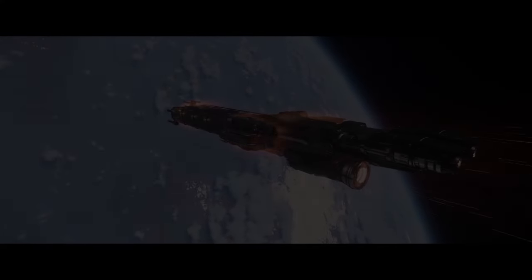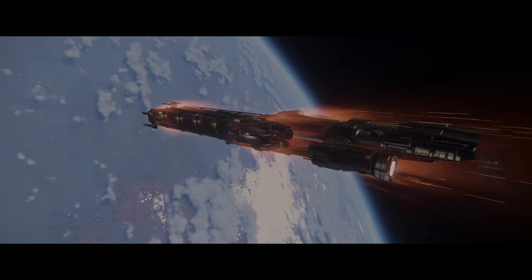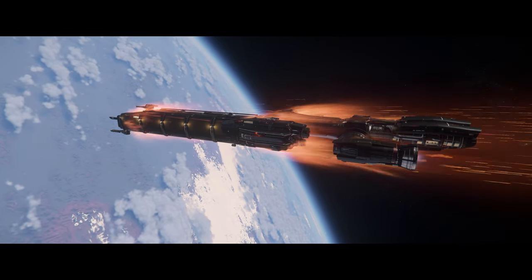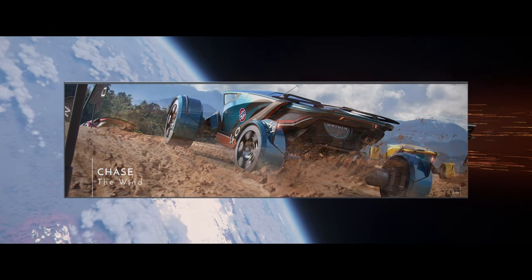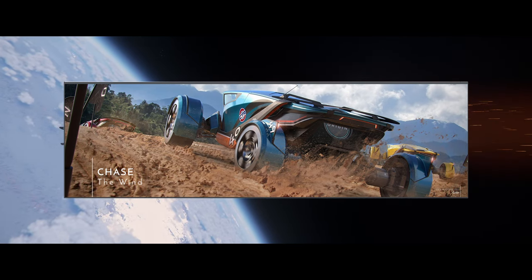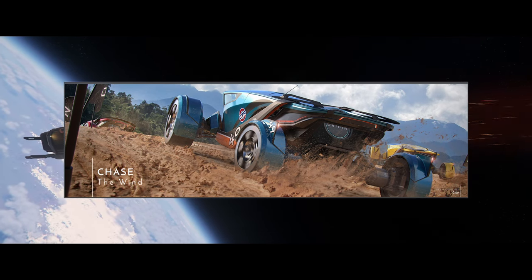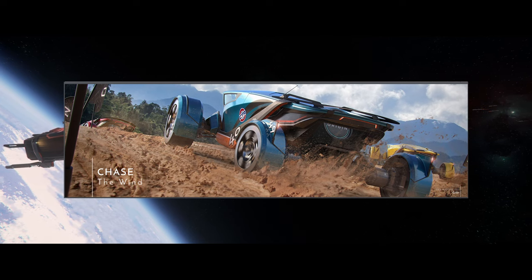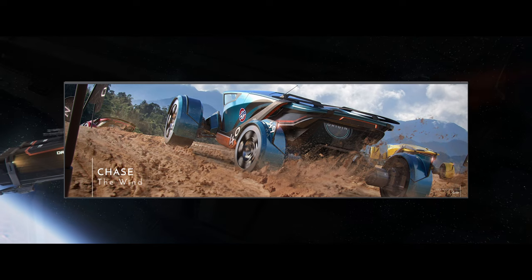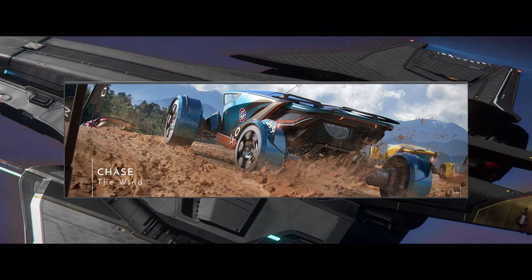A leak on a new ground vehicle has emerged, and the first look at night vision has been teased. A few days ago there was a leak pertaining to an Origin vehicle that's been in concept for quite some time. It seems possible we may see this ground vehicle in some format — whether drivable or on showcase display during the Invictus event — hopefully in some form during the upcoming free flight event. The vehicle is the Origin G12 Rover.